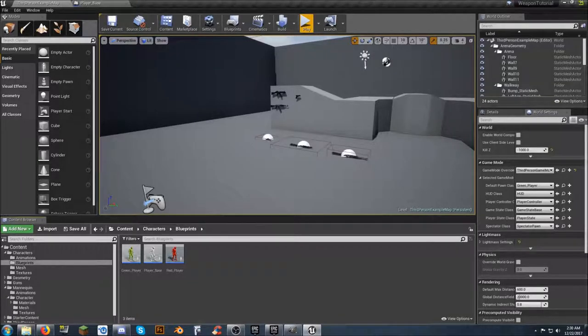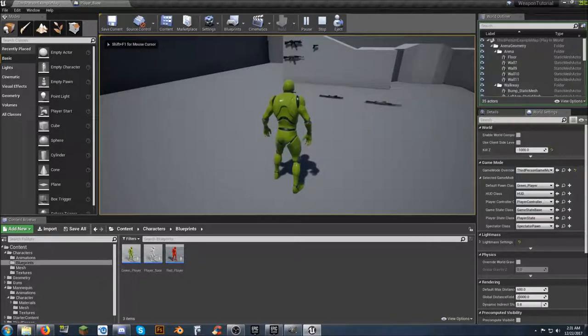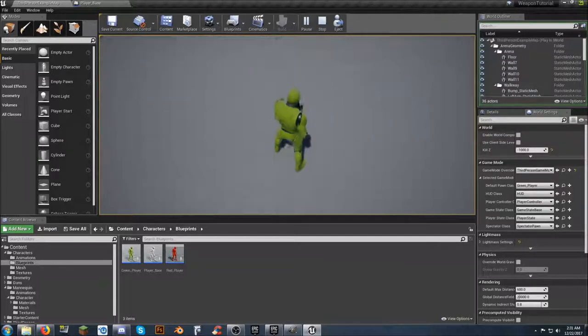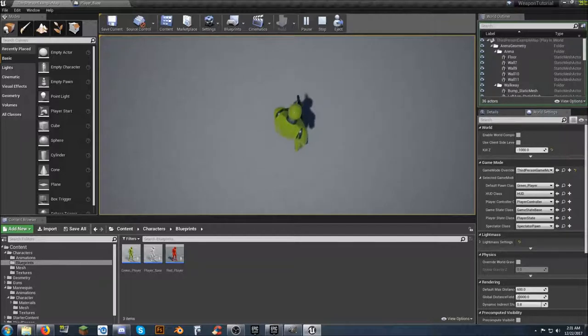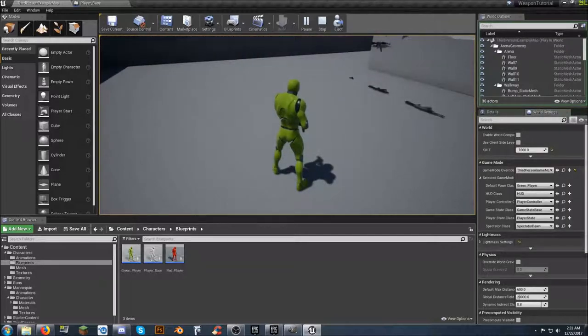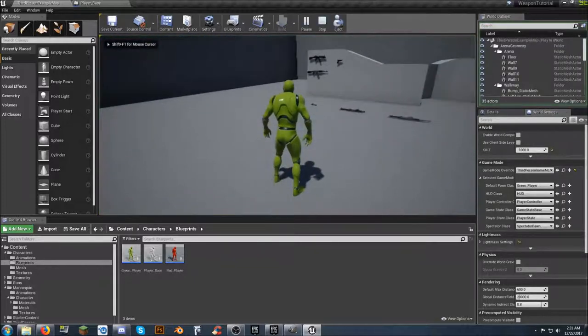Howdy! Beefalobard here with another quick update and recap on the tutorial. At the end of the last video, if you hit the number one key it automatically deployed the weapon in your hand and changed your animation — we don't want that. And if you hit one again it puts it back on your back, giving you a free gun, so changes have been made to fix that.